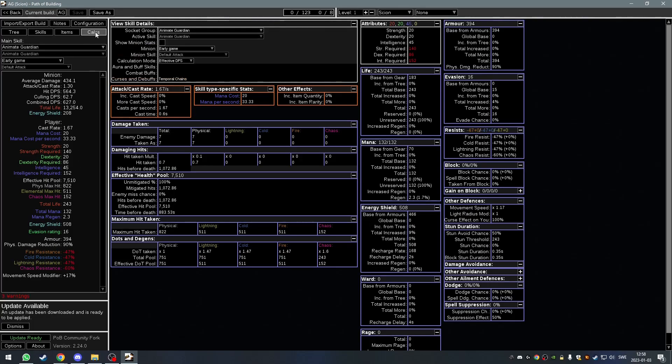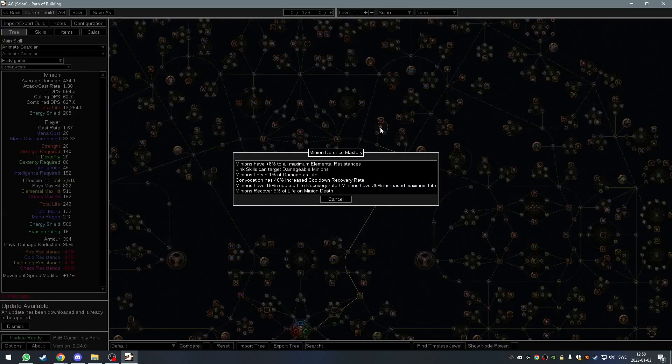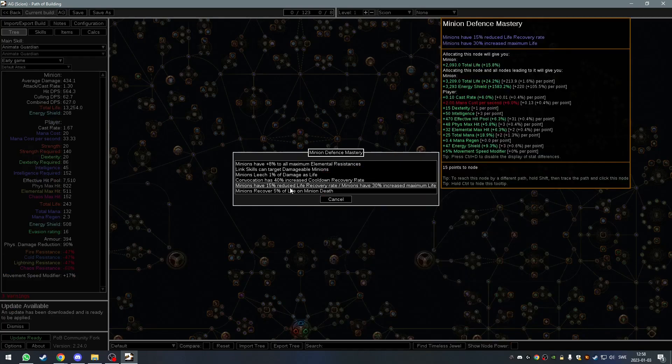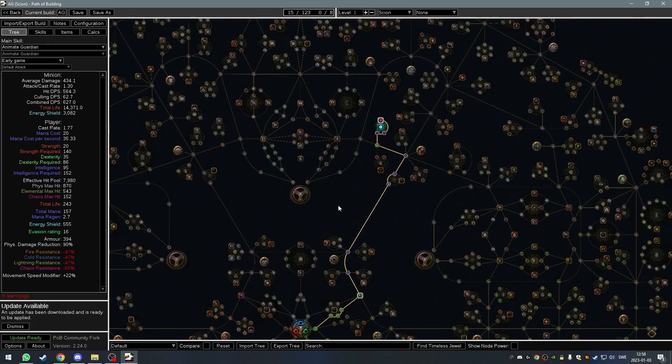Another important thing for your Animated Guardian to make sure it survives: you will need some extra assists for it. Go into your Calcs tab, choose the Animated Guardian, press Show Minion Stats, and then you can see all the resists on your Animated Guardian. You can also hover over each one to see which items are providing the resist. I would highly suggest you keep track of this. If you want even more defensive layers, you can take one of the defensive masteries which gives them an additional 8 to max resist — it's very helpful to keep the Animated Guardian alive.